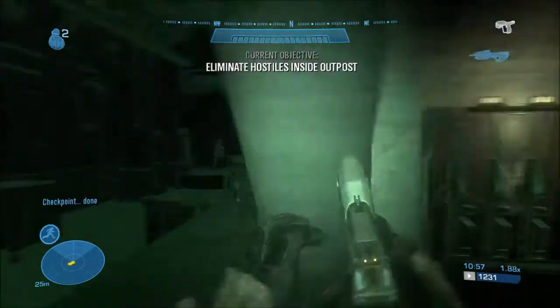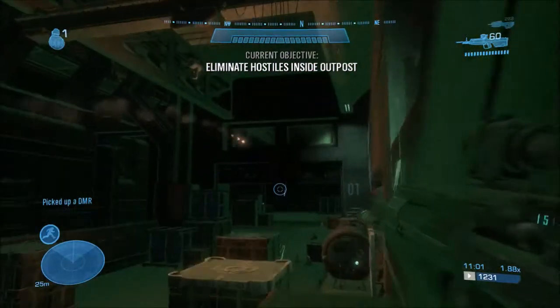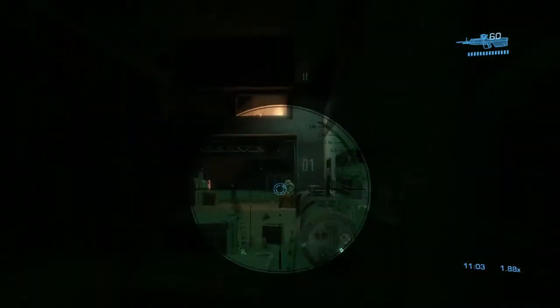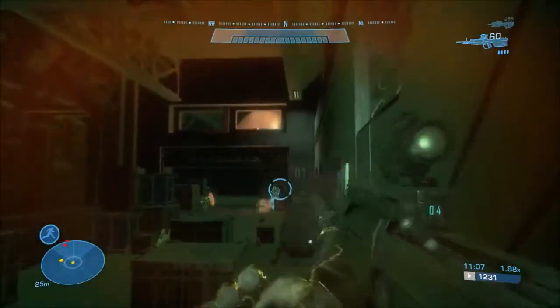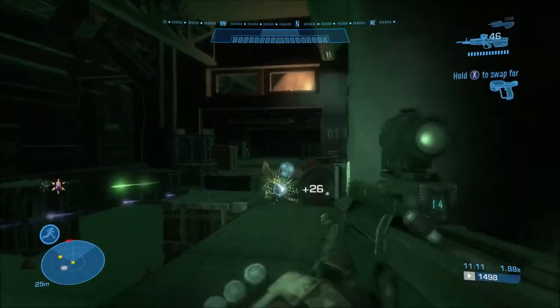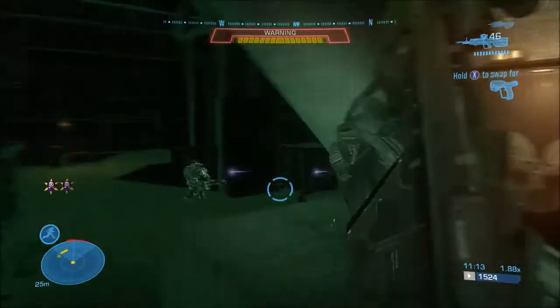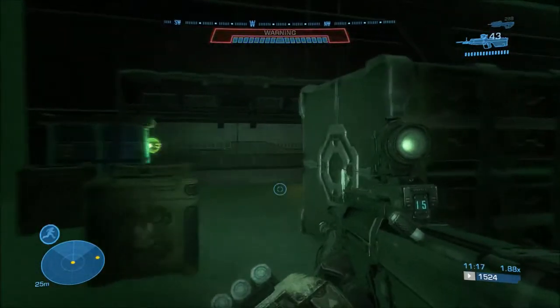There we go, they're all inside. This part is a bit buggy — there's supposed to be dialogue here from Kat and Six. Skip the cutscene, grab a DMR, throw a grenade because there's an Elite inside. Kill the Elite first — that's your main target. Once you kill that first Elite it gets a lot easier, then you've only got the sword Elite left.